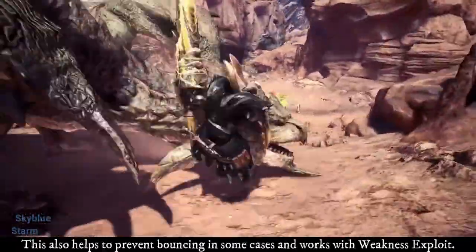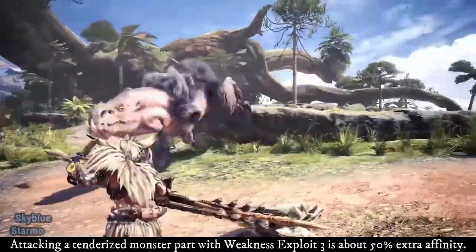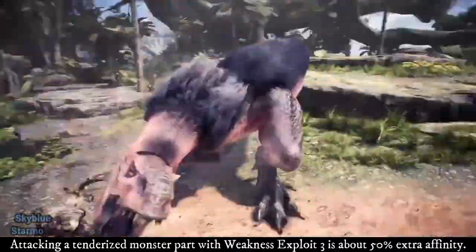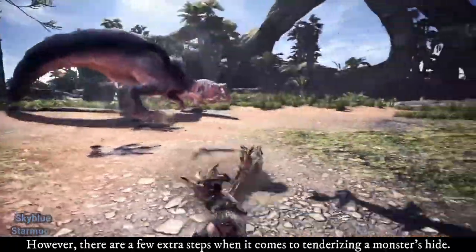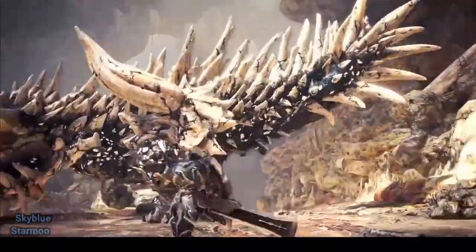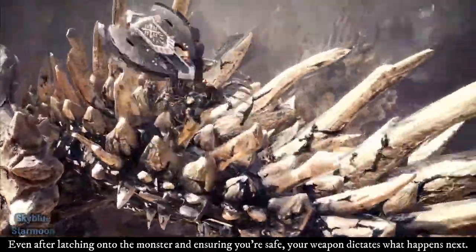This also helps prevent bouncing in some cases and works with Weakness Exploit. Attacking a tenderized monster with Weakness Exploit 3 is about 50 extra affinity. However, there are a few extra steps when it comes to tenderizing a monster's hide. Even after launching onto the monster and ensuring you're safe, your weapon dictates what happens next.